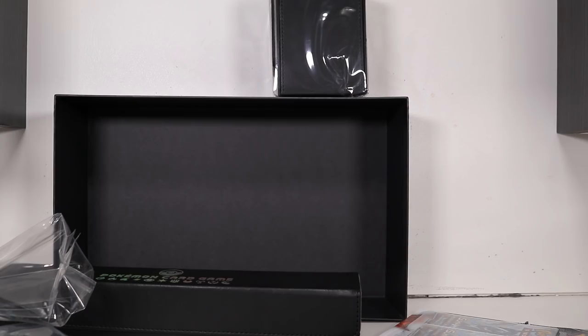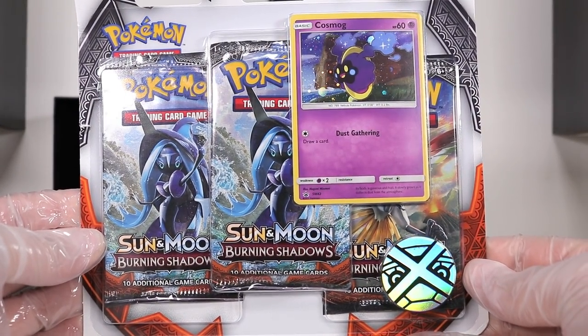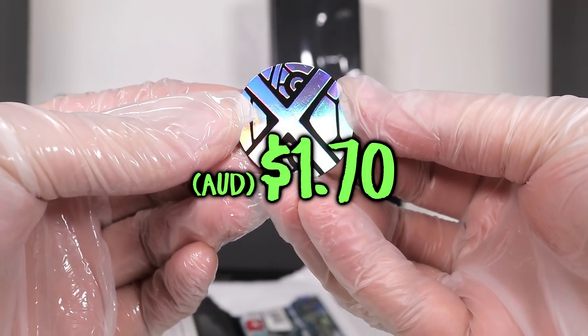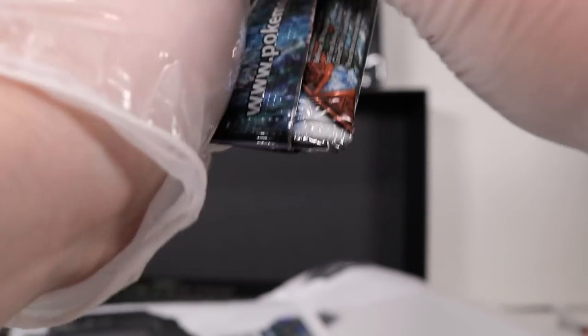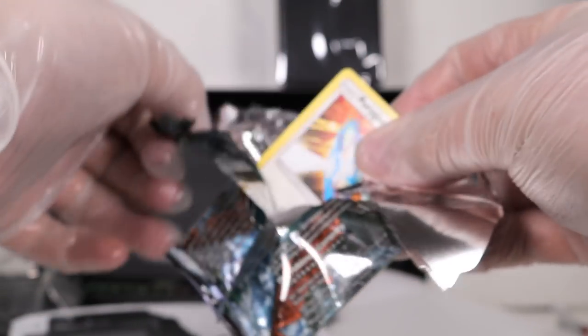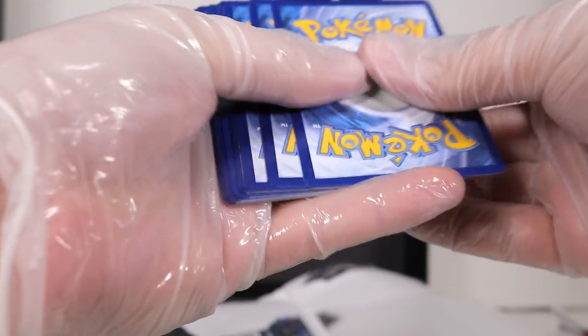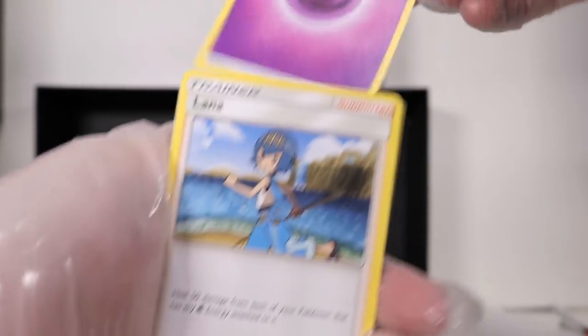It wouldn't be a Sun and Moon celebratory video without some Sun and Moon Burning Shadows. Look at this subpar coin. Here's the code. Here's the Cosmog promo. Here is a pack - let's see what we get. Packs are hard to open with gloves. And here is the code from the back, one, two, three to the front. Getting rid of this.